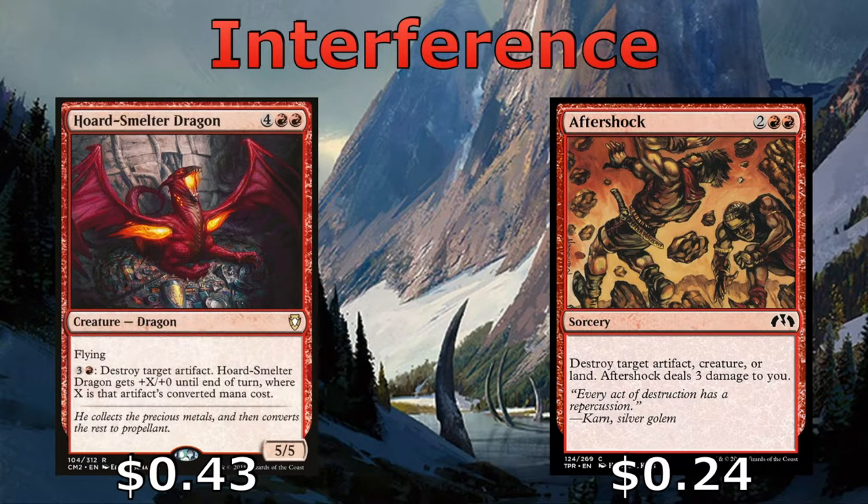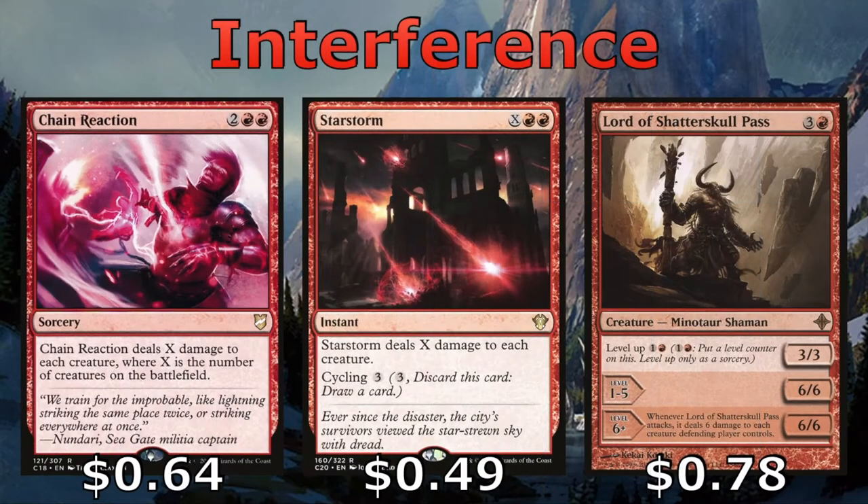Horde Smelter Dragon is another place we can dump our mana to destroy our opponent's artifacts. We have Actor Shock, which allows us to destroy an artifact, creature, or land, but it is going to deal three damage to us. We have a couple of board wipes in Chain Reaction and Star Storm, and then also Lord of Shatterskull Pass, which is sort of a mini board wipe.